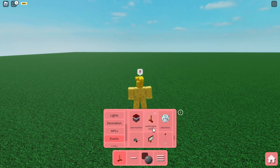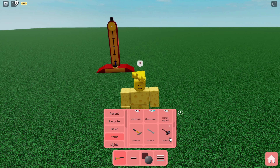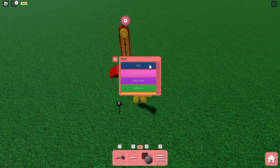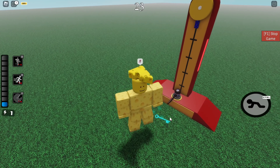We also have the mallet game event from the carnival map. For this one you need the mallet item. You can put whatever item you want to get out of it — in this case we get the blue key when we use the mallet on the event.